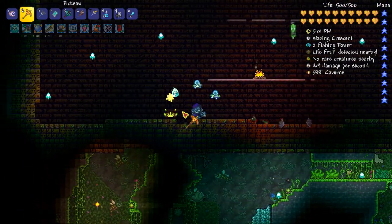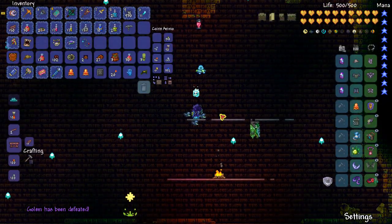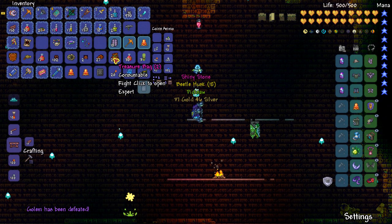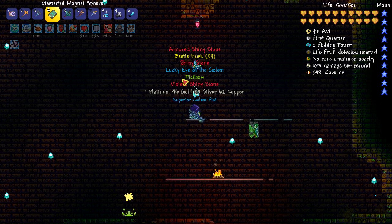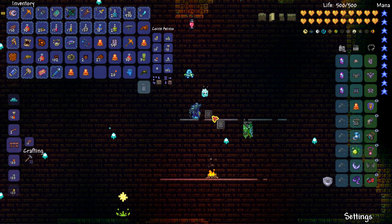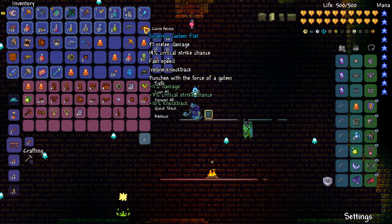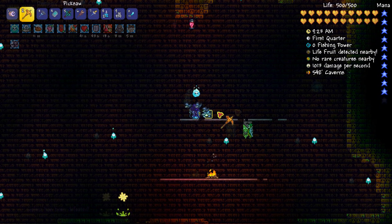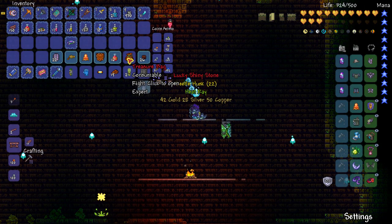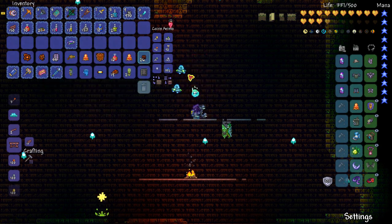I've gathered a couple more Power Cells, so let's give this another try. The first two Golems didn't give me what I wanted, so I farmed up three more. Got another Pick Saw, another Eye of the Golem, and it appears my bags are full, so let me dump some things off. Got a Golem Fist as well. I still didn't manage to get the Sun Stone, so I guess I'll continue fighting some more. Killed a couple more Golems - another Heat Ray, another Eye of the Golem. Darn it.